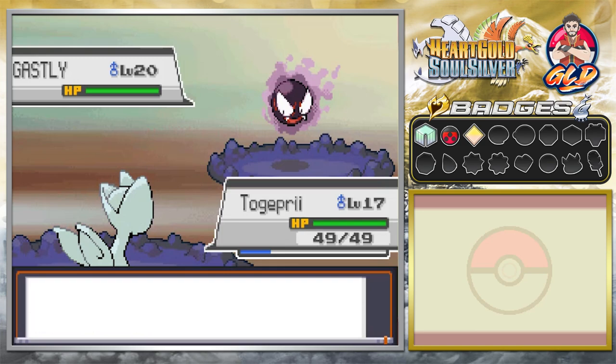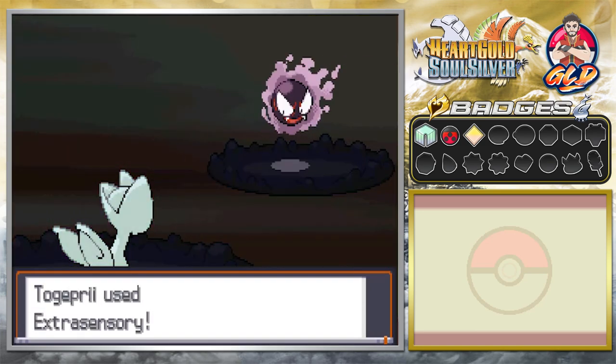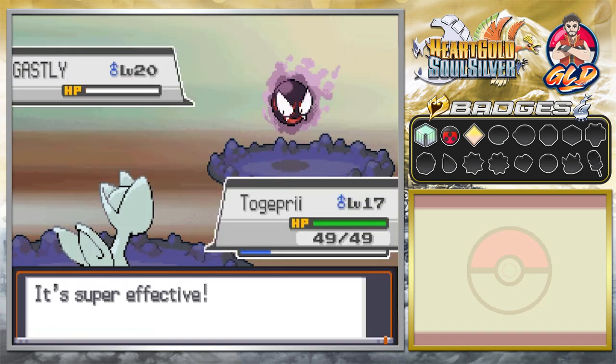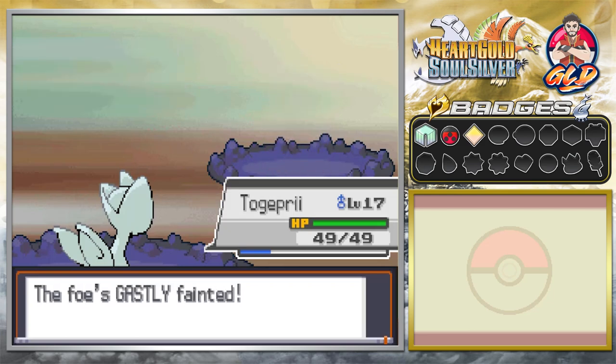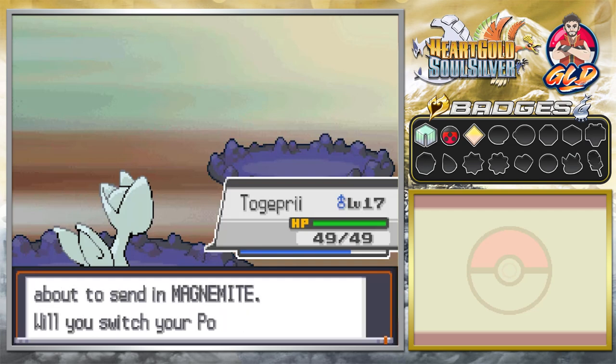Silver leads with Gastly. He uses Mean Look but it doesn't matter — we hit with Extrasensory for the win. Gastly is gone. Extrasensory is a godsend for Togepi; it wouldn't have worked before this evolution. Togepi gets some experience points.